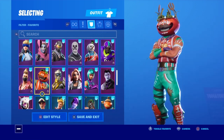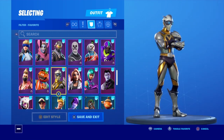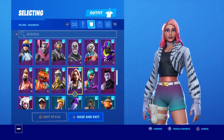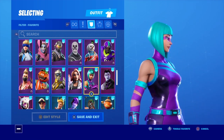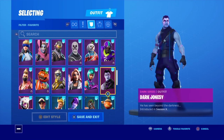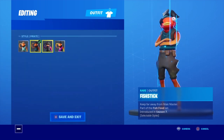Summer Drift with two styles. Tomato Head with two styles — my brother likes that, I don't at all, he bought it. Venturion — never see this skin. I understand why, it's pretty bad. Wild Wonder, another really rare exclusive skin — this is one of my favorite skins, I just really like it. Dark Jonesy, Fishstick with a bunch of styles.